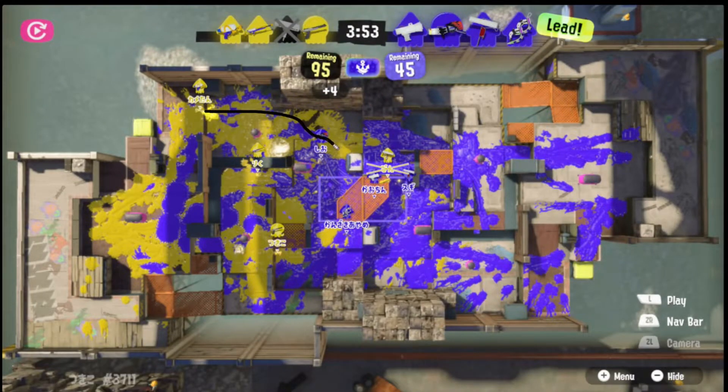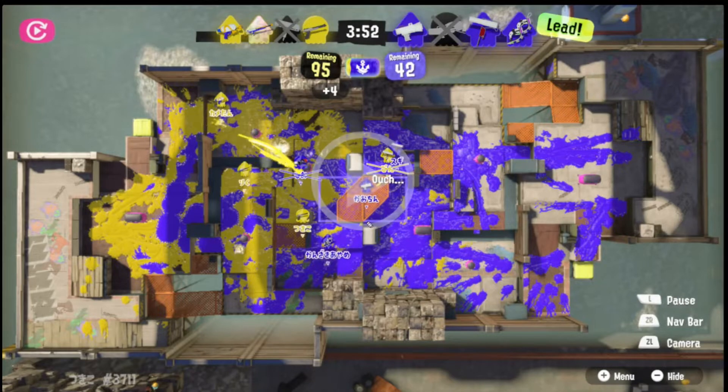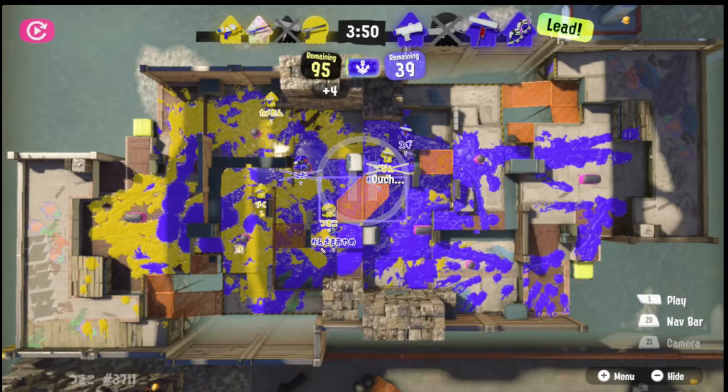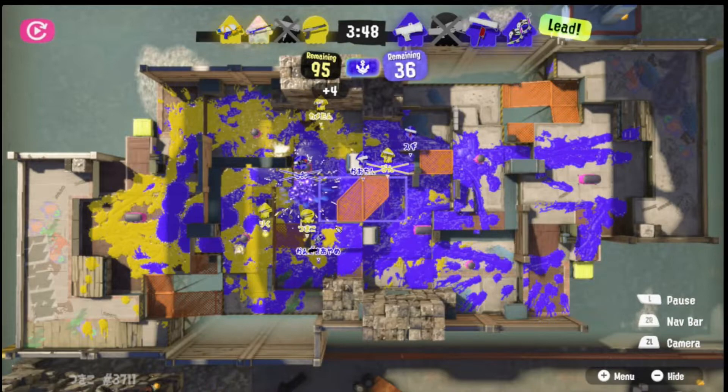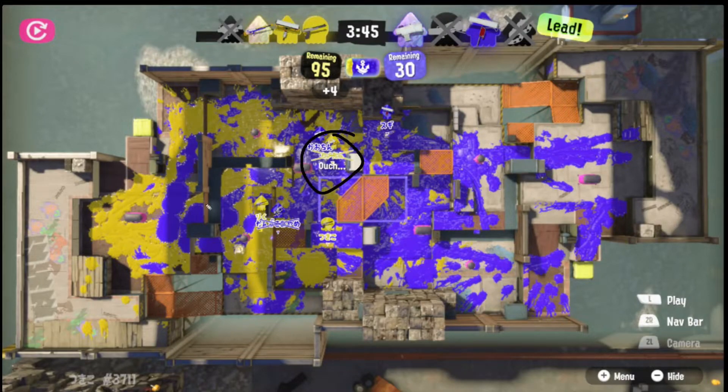The Zipcaster is used to clear out the left side while they're painting on the other side, which forces the blaster to reposition - and he repositions right into his death. I think he runs into a suction bomb from the endzap. The tetras try to go in again while they're in low ground with the endzap in high ground and the charger supporting. The tetras dies, and at the same time the splatshot dies - an even trade - but the carbon has already respawned and is jumping back in.